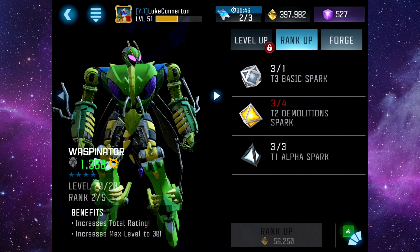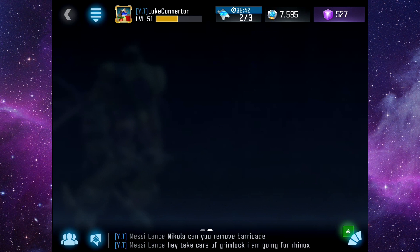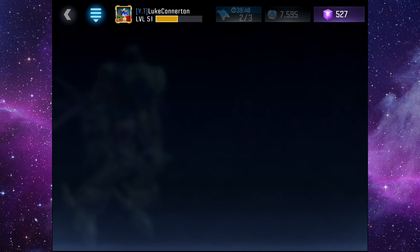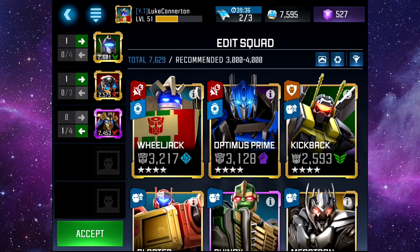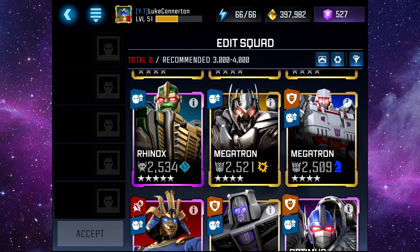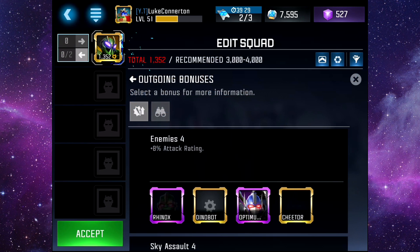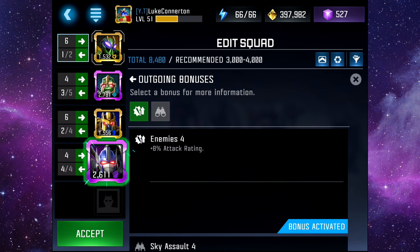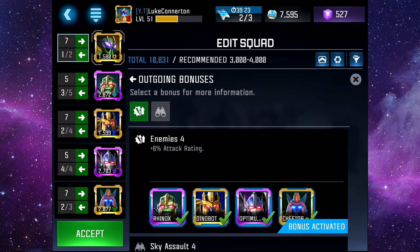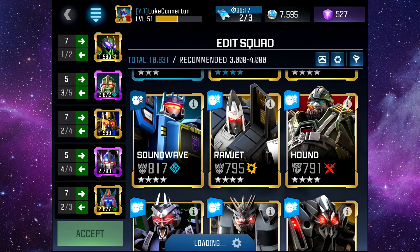Now I'll take him into this - let's go on hard. Let's clear out the squad, and we're going to put Waspinator in to start with. We'll get his synergies up, so we'll go Rhinox, Dinobot, Optimus Primal and Cheetah for the whole attack rating bonus - and just like that, away we go.